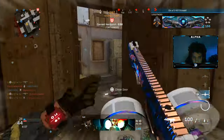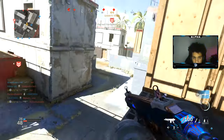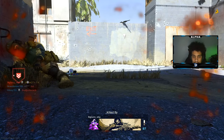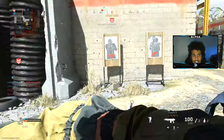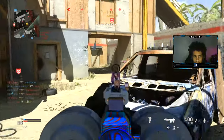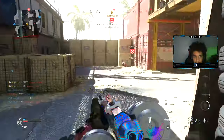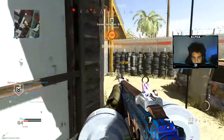Going around, going around, going around — let's get it! Come on, let me climb up. Whoa — he has Ghosts on. Was he on the radar? Dude, this radar in this game is so terrible. My kill gets taken by a teammate quickscoping.